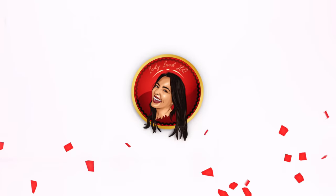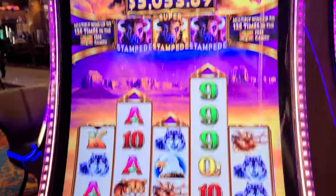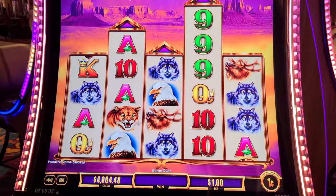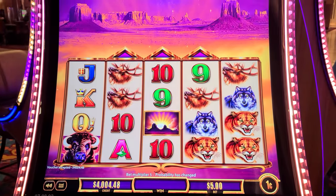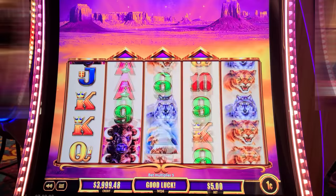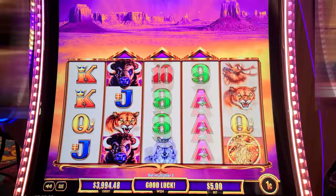Today we are playing the latest and greatest Buffalo machine by Aristocrat. We have made it onto the Buffalo Ascension — new game from Aristocrat. It's kind of a lower bet. I got five points on this one when we were live at Four Winds. But they are going to be coming out with this one in a high limit version — they just came out with this one first.